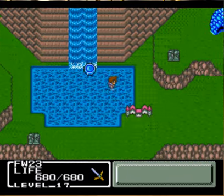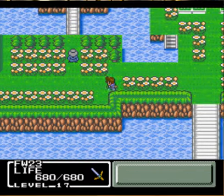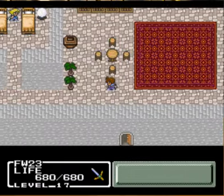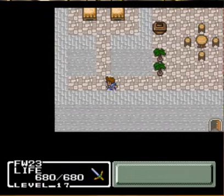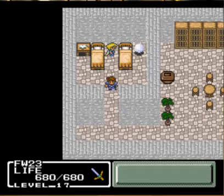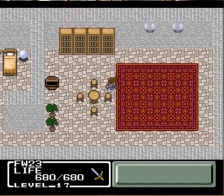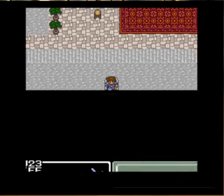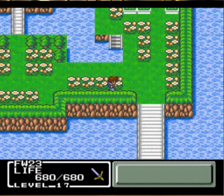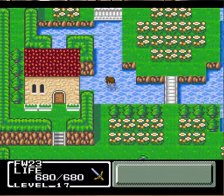So let's go to the town. Let's go to Phoebe's house. Town looks awesome now — no more ice anymore. Oh, there's Phoebe. Have you met Grandpa? He's in the tunnel under this house. Some healing potions. And indeed, he's in the tunnel that is directly under this house. We've got to get into the water.